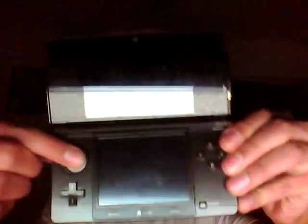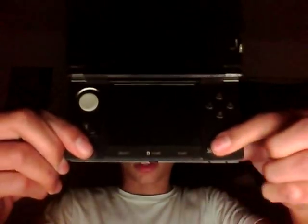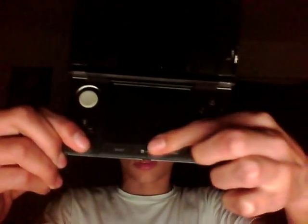Moving on to Nintendo 3DS. Alright, basic new stuff. This control — little analog nub, whatever. Power is here now. Home over here. Start, select.